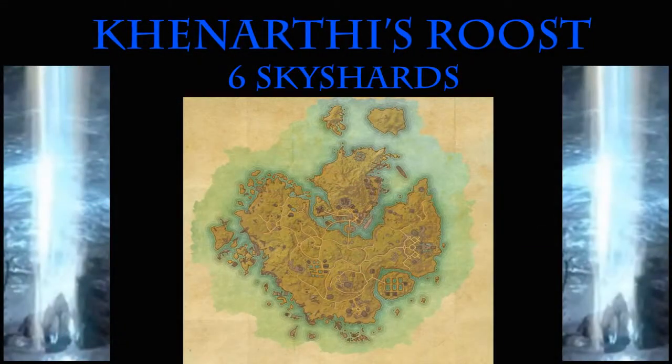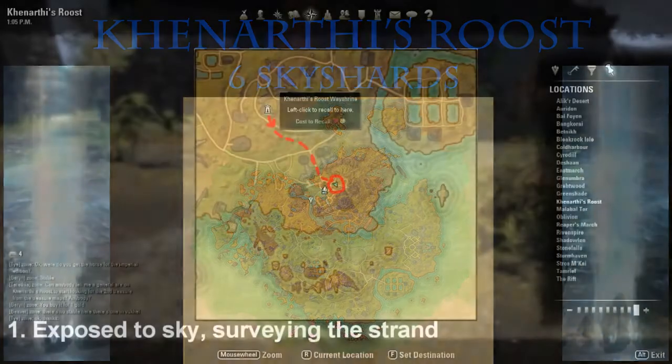Hey guys, it's Jemmy. So today we're going to be looking for the sky shards in the map of Canarthi's Roost. There are a total of six sky shards on this map and they're relatively easy to find, but it's simply just knowing where to look for them.